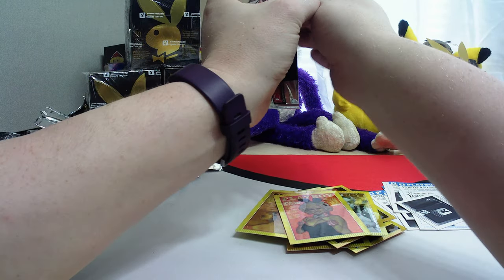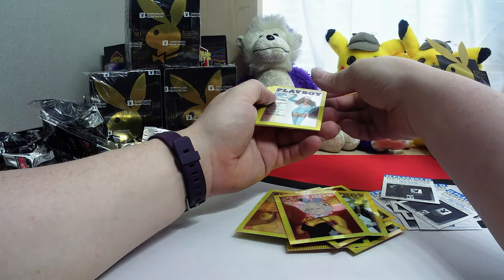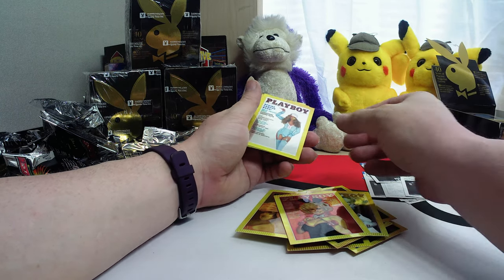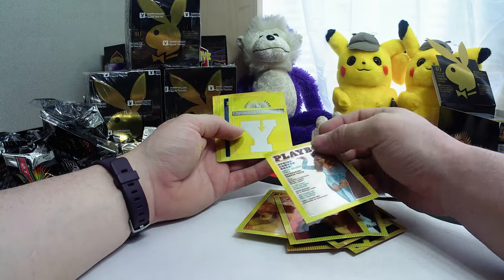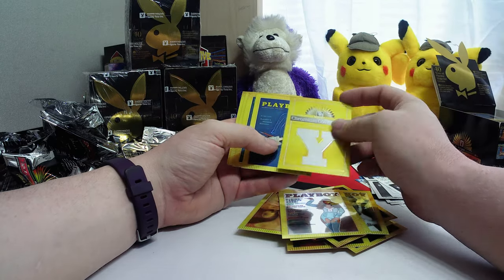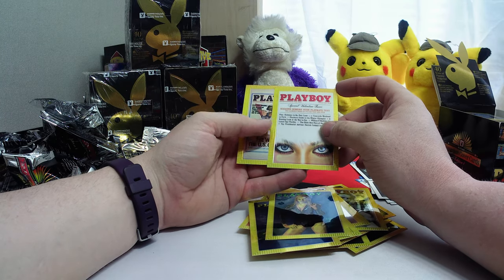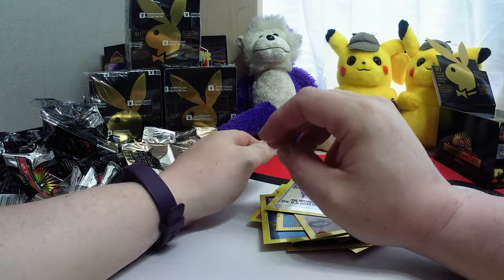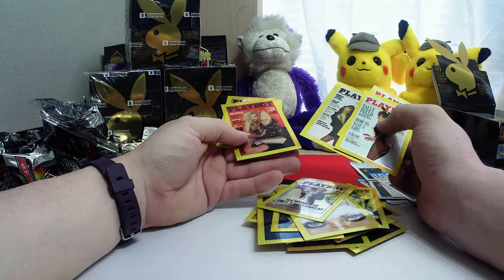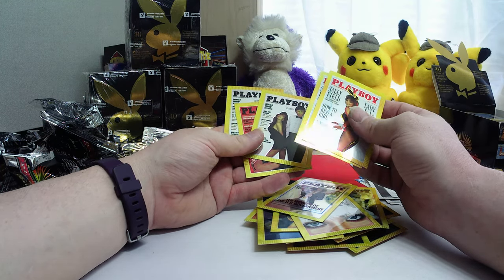Last pack. Don't forget — like, subscribe, get your notifications going. There's another binder — if anyone wants a binder, send me something in the comment section and I'll see about getting a way to send you one. Although I don't know if they're any good. Or you can just buy a box and get like 15 of them. There's another Y. Susan Summers. So we found a couple Donald Trumps, a couple Sally Fields, and Dan Aykroyd — we'll have to see if that's actually selling for anything.